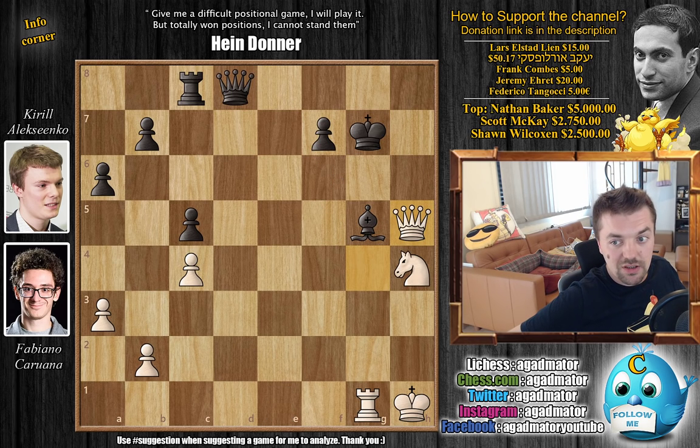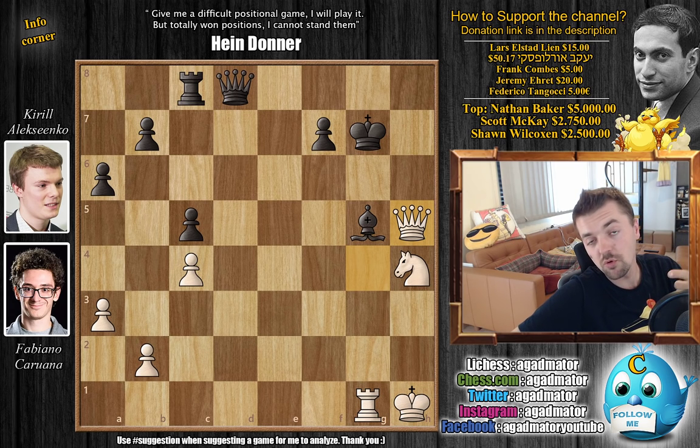After queen h5, Alexenko resigns and Fabi grabs his first victory in the 2020 Candidates Tournament in round two. A great game with really impressive preparation by Fabi — Alexenko's clock was running down quickly and in the end it was just overwhelming. A lot more has happened in round two already, so stay tuned. I'd like to thank Federico Tangoci for a contribution to my channel — thank you, I really appreciate it. You can check my previous videos here, both from the Candidates Tournament. Thank you all for watching, I'll see you soon, and have an excellent rest of your day.